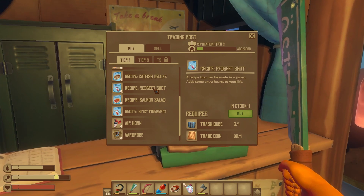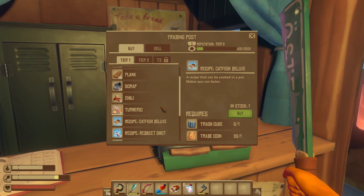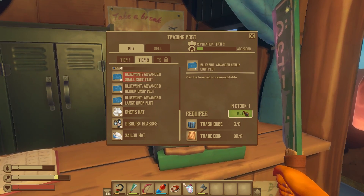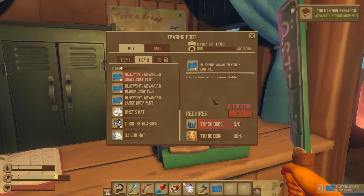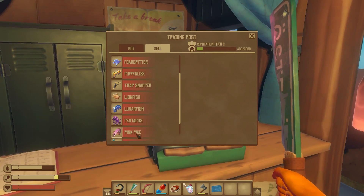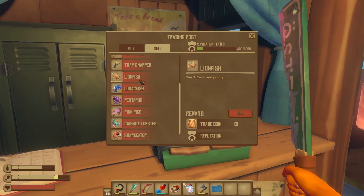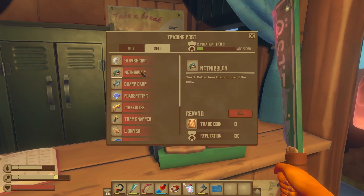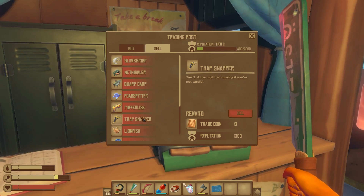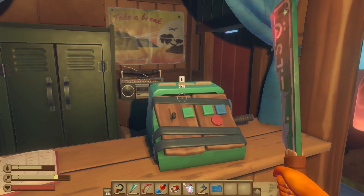I don't like that trash cube and trade coin are things that we need. I don't know if I have that or not, but it might be something worth looking into. Let's buy the medium plot and we can get out of here. I don't think I can sell anything because I didn't catch any fish — just two basically. Some rare ones that give you extra rewards, but you either get one or two.